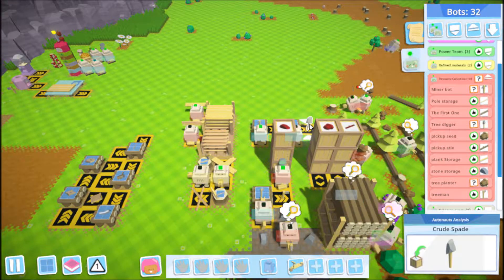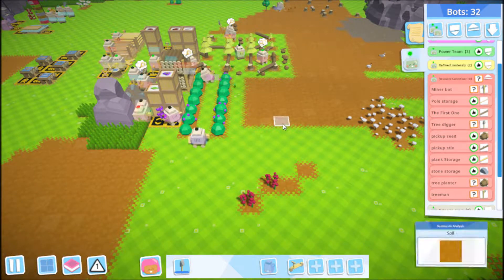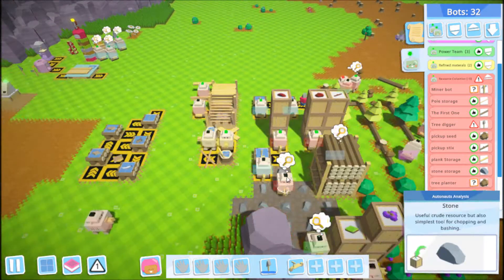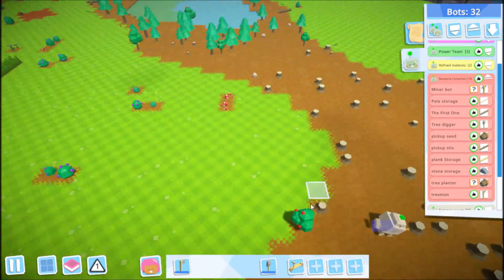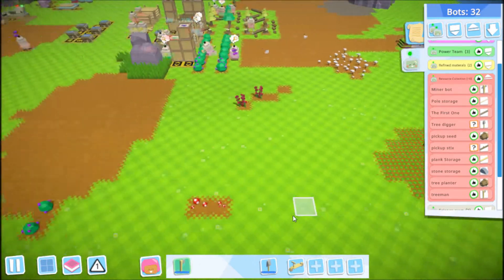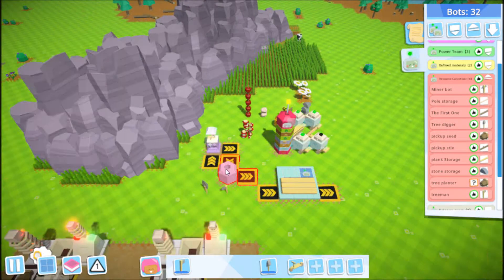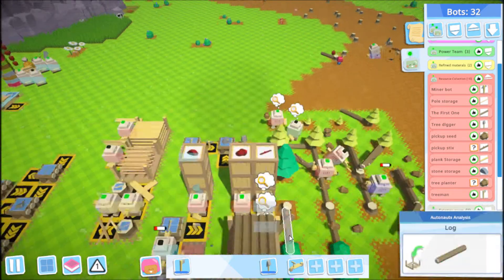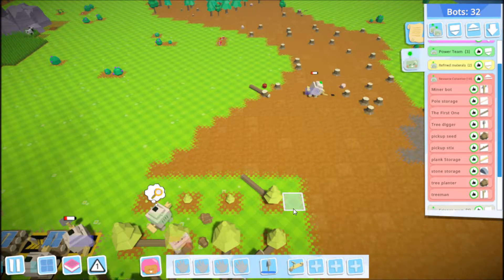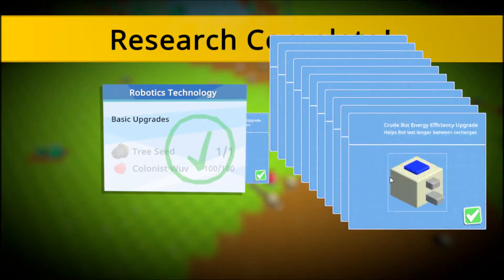So let's grab ourselves a spade. I'm probably going to need to dig some of those, and we're going to grab an axe for cutting trees. I'm going to go knock down that apple tree. Any more apple trees around here that I've got to find? I think that's it. I got an axe and a spade over here — okay, now I got two. I'm going to drop that back off.